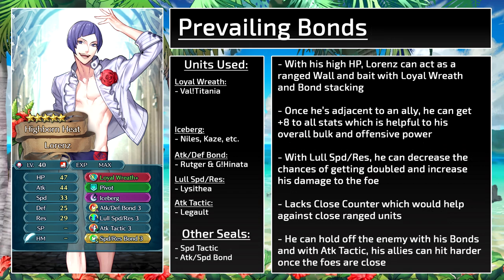The second build works with Loyal Wreath and bonds. With that high HP, Lorenz can act as sort of a ranged wall and bait for enemy phase. Loyal Wreath gives plus 3 to all stats when adjacent to an ally, and stacking it with other bonds gets plus 8 to all stats, giving him 52 attack, 41 speed, 33 defense, and 37 res. With Low Speed Res seal he can further decrease his chances of getting doubled, increase his chances of doubling, and increase damage to the foe. If you think his speed is fine, then you could run Low Attack Res so he can stay healthier. This set does lack Close Counter, which would help against close-ranged units, but he can get support from his allies and support them back by being the bonded wall with Attack Tactic.